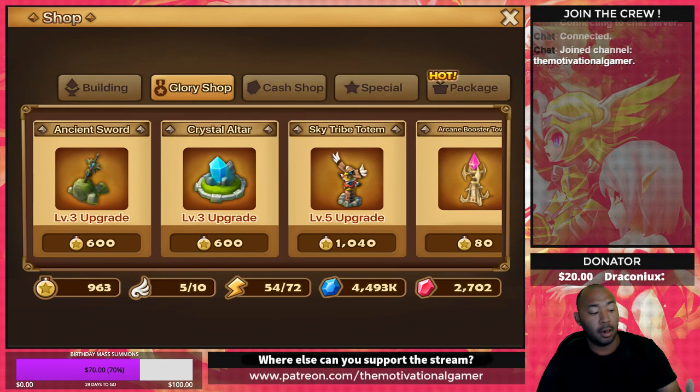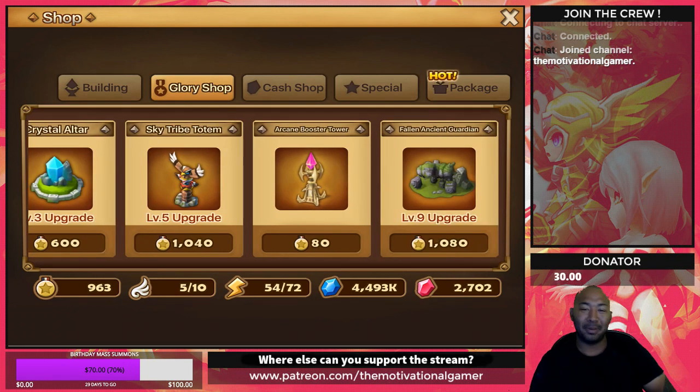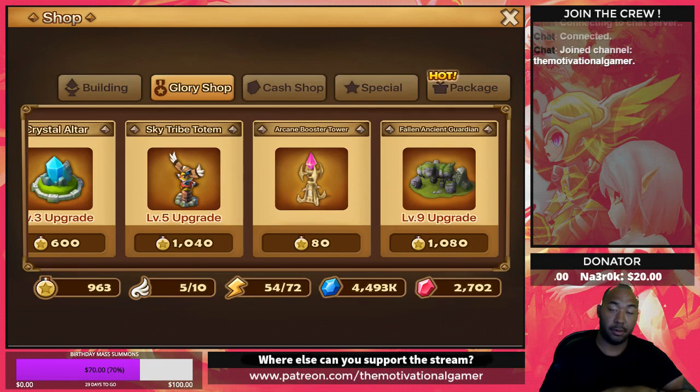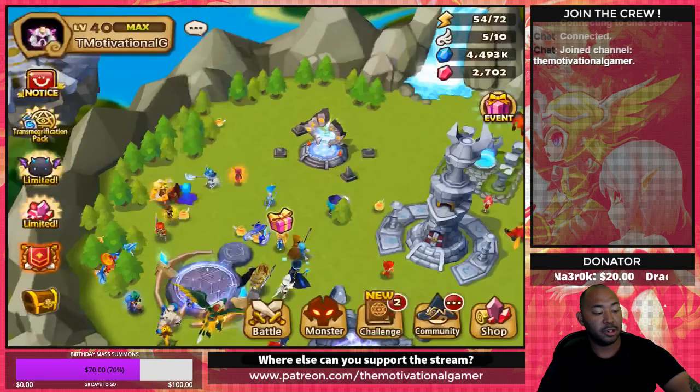All of these stat towers — minus the arcane tower — apply all of the time. When you're in dragons, giants, or wherever, these stat increases are global. So if you need more damage on your team, upgrade some towers. If you need more speed, upgrade some towers. These are the little things in the game that most people overlook but that can be very, very beneficial. That's all I wanted to cover today in terms of points and how to spend them.